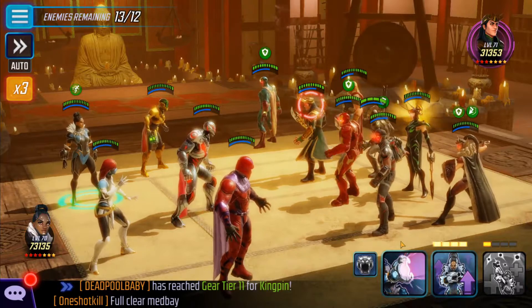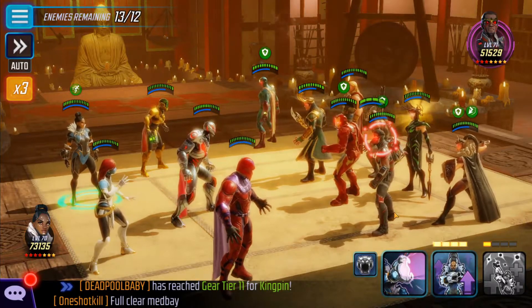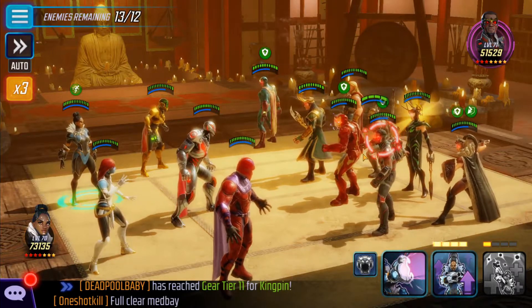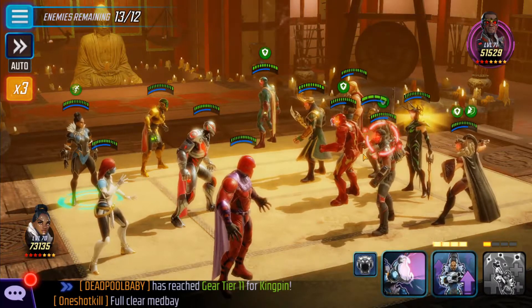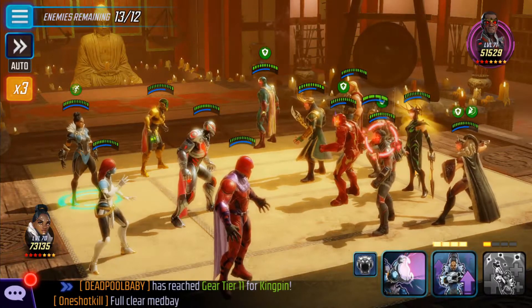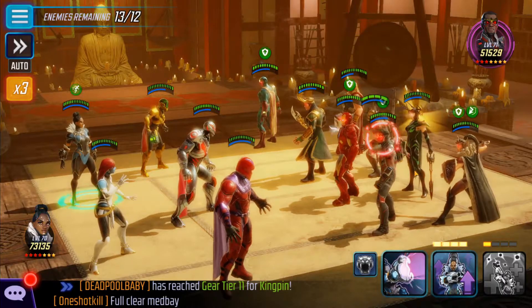So we're going to remove Falcon out of the way first. The second wave there's going to be another Falcon, and once he does his special, since we're going to be buffing up, they're going to be getting a lot of turn meter. So we need to get him out of the way first.